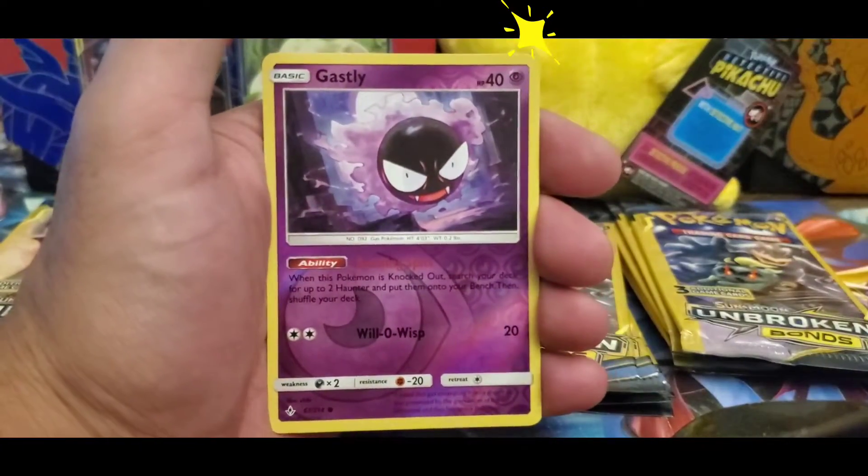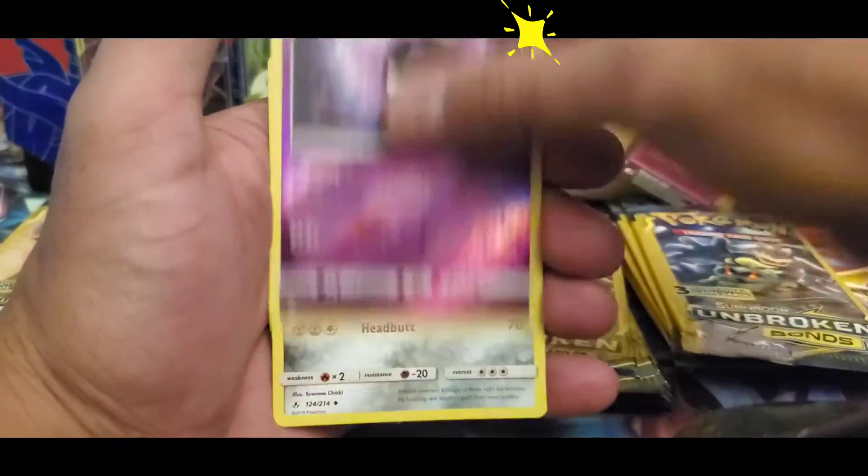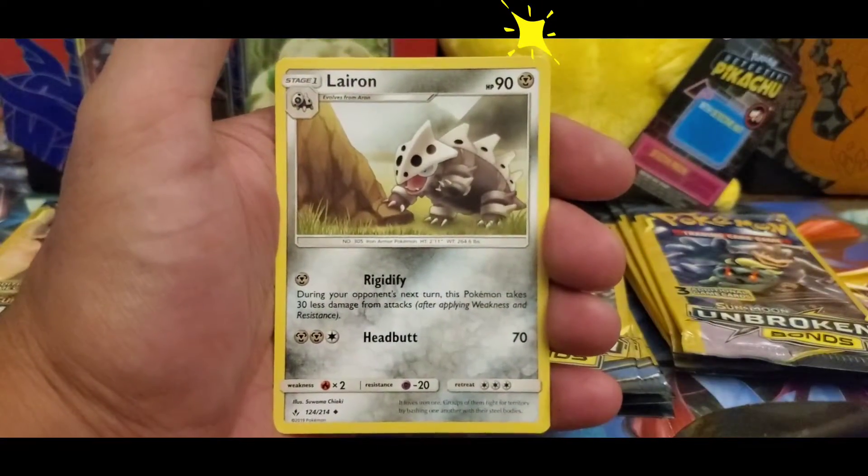Jumping right into a reverse Gastly there and a Lairon.